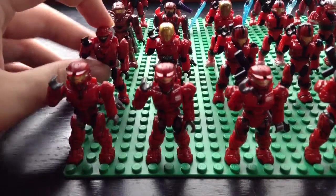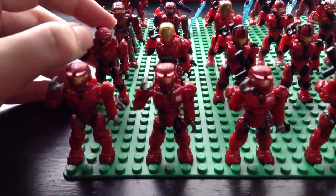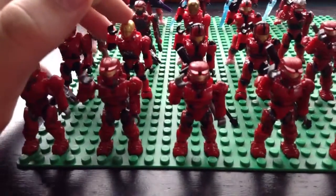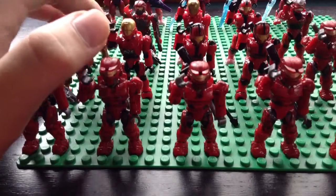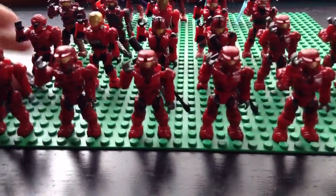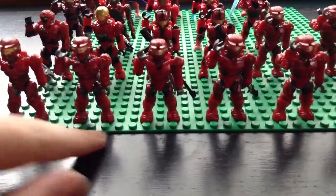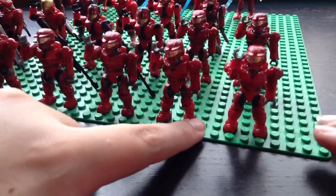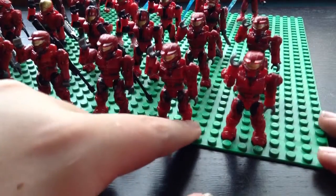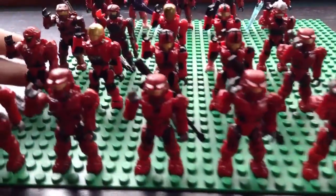So first off, here we have the Commander of the whole deck — the Recon Spartan. Next we have the Lieutenant Commander, which is my EVA, my favorite one, compared to the one back here who is Special Forces. Then we have the CQBs, some regular assault rifle Red Spartans, Snipers, and at the very bottom the two unarmed guys. These guys are supposed to be melee tactics, but that basically just means I don't have any more weapons available.